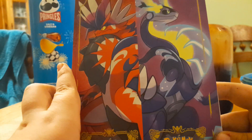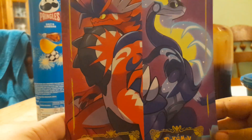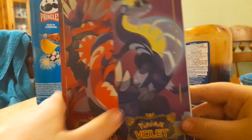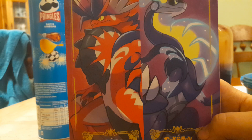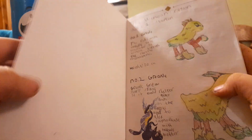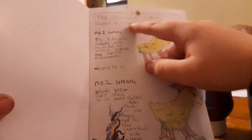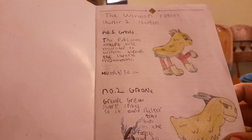Hi guys, welcome back to another video. Today I've got a book here — it has Scarlet and Violet on it, yet this has nothing to do with Scarlet and Violet. I've been doing my own Pokémon region. It's called the Winoan Region, right there — you'll see 'Winoan' at the top of the page.